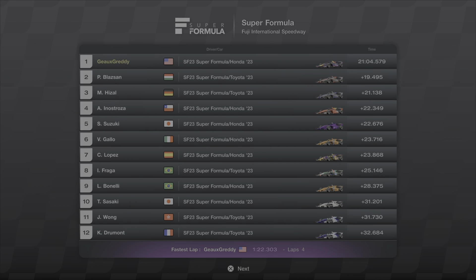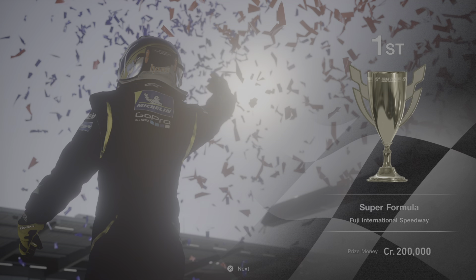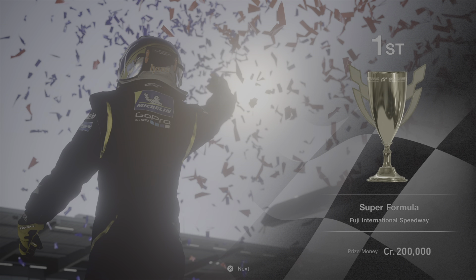A 21:04 with the victory. Last time I ran a 21:01 against Hazel and didn't get the victory. This time I win by 19 seconds. That's how you do it: make sure Hazel isn't in the top three, soft one-stopper, put the tune on, SF23, let it eat. Hope you enjoyed this video — hope this gets you that victory you're looking for. Hit the like, hit the subscribe, come back and check out more. For myself, Go Gretty — y'all have a great evening.